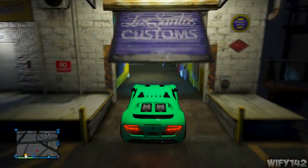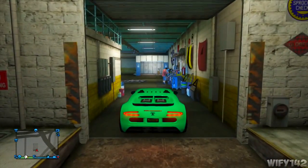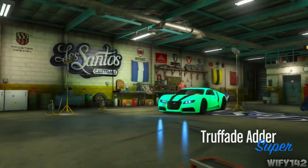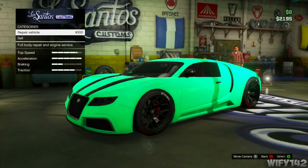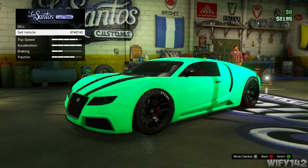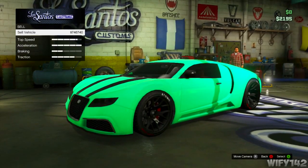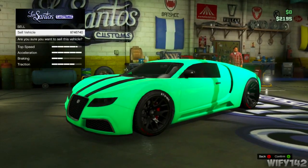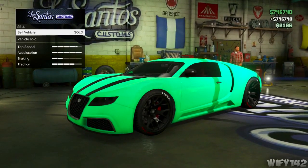Once you've driven out, go to Los Santos Customs in the car. As you can see, I'm driving in right now. All you've got to do is sell the vehicle and you'll get the full amount of money for it, since it's not flagged as a duped vehicle. Click sell — that's 750k. And you actually keep the duped one as well.